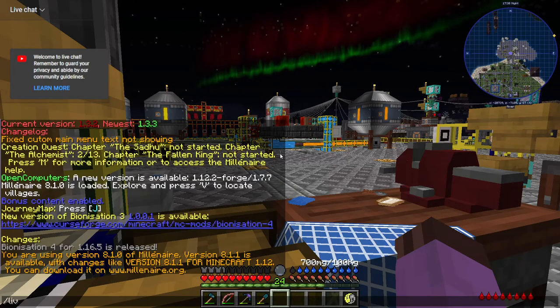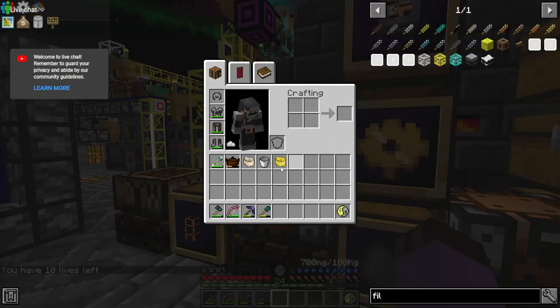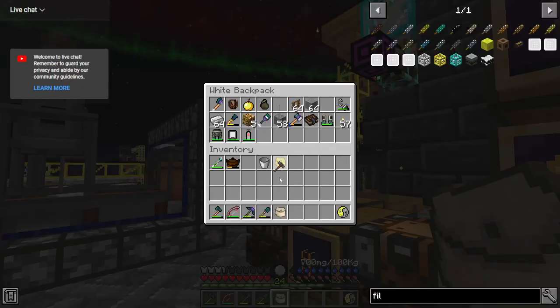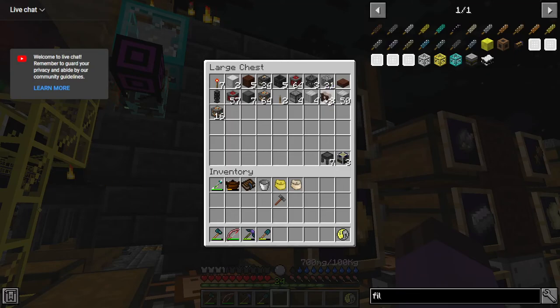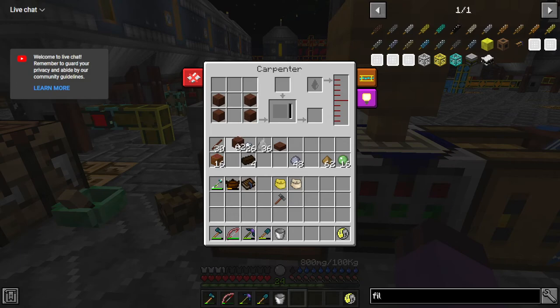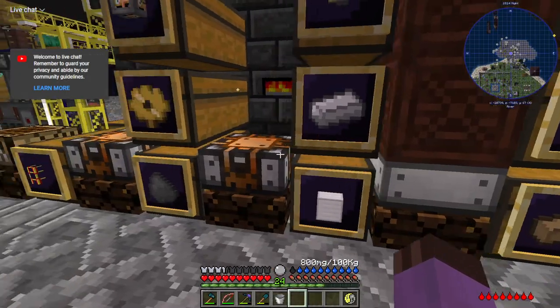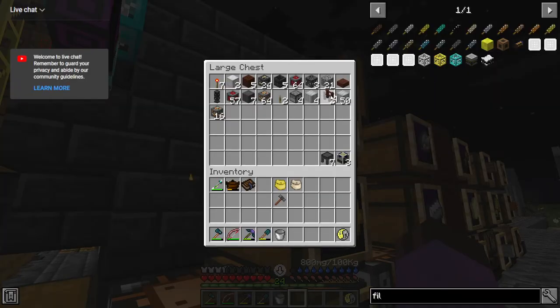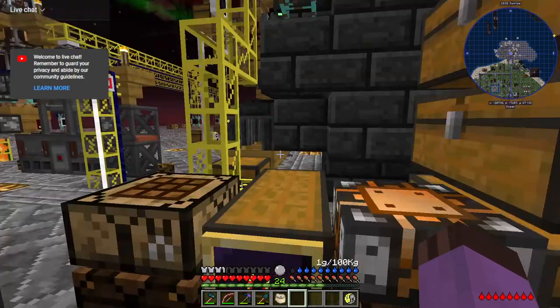Hello everybody, welcome back to Journey Beyond the Abyss. We've got some more excavators to set down - exciting news! We're almost done, as I keep telling myself. On the docket today, we need to get together kimberlite and galena. Those are our two remaining projects before we'll have everything we need to move on. Both produce two separate products, and galena is the more complicated one. I'm tempted to do galena first, simply to get it out of the way.